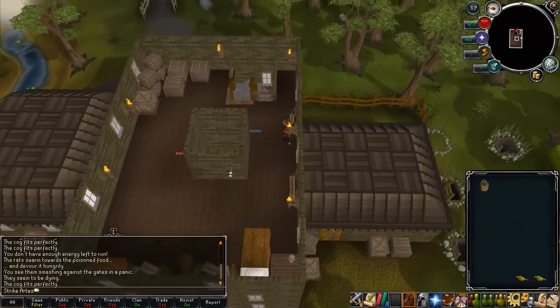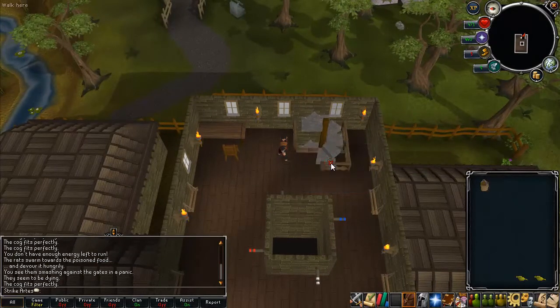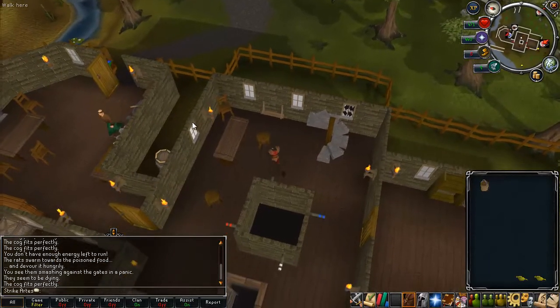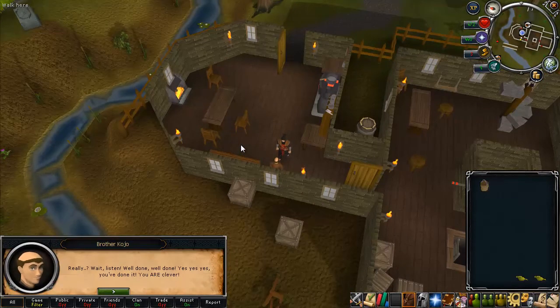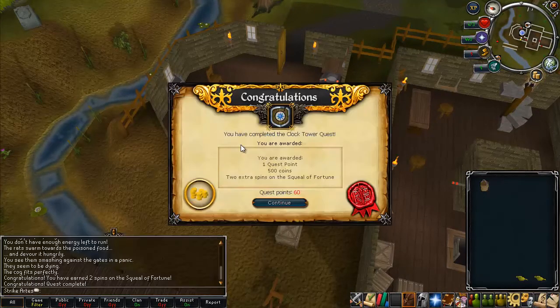Once you do that, head back down the staircase and talk to Brother Kojo again. He will reward you with one quest point, 500 coins, and two extra spins on the Squeal of Fortune. Quest complete!